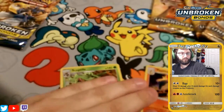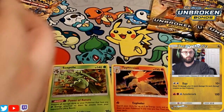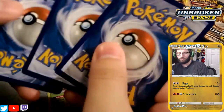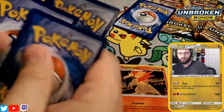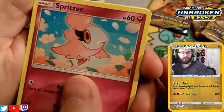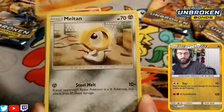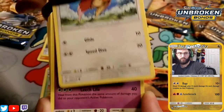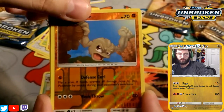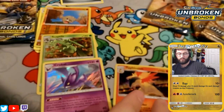Let's go ahead and start facing them off against each other. We're going to bust open a pack for Sceptile first here. We start things off with a Spritzee, Doduo, Rhyhorn, Meltan, Spearow, Golbat, Metapod, Torchic. Reverse is a Geodude. And our roundup rare is a Crobat holo. So Sceptile has the Crobat.